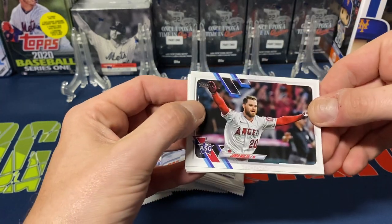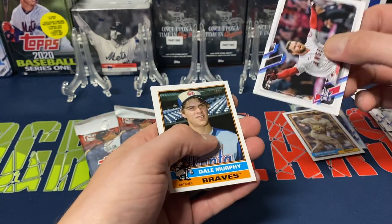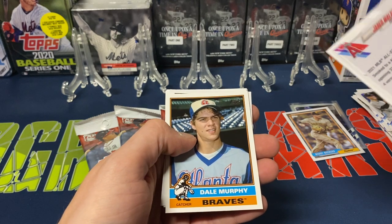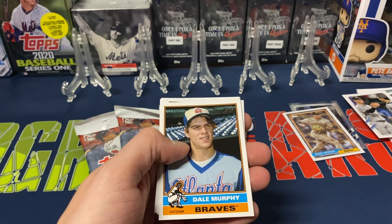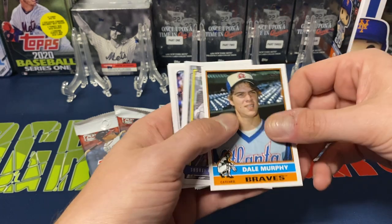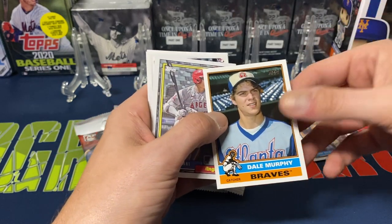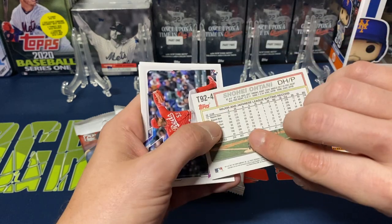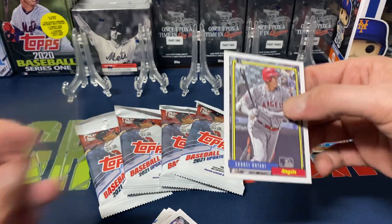Then do we have an all-star game card? Jared Walsh — I usually like these cards every year, the all-star game cards. I'm always a pretty big fan of those. Same thing when they did the home run derby cards. Then another Topps Retro or Redux — Dale Murphy. Then we got Shohei, 92 reprint. Not too bad, kind of cool looking.